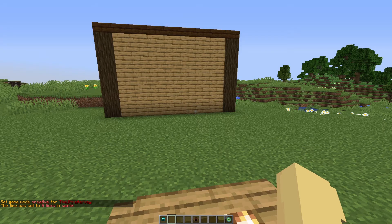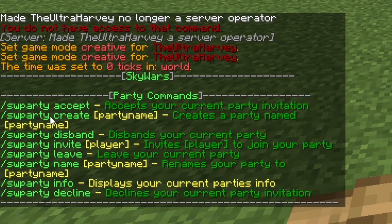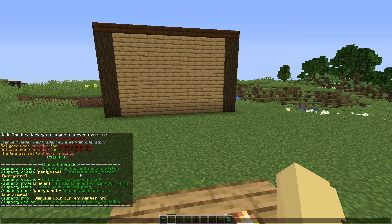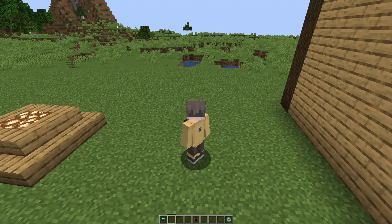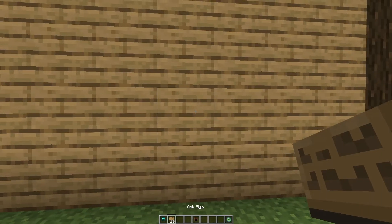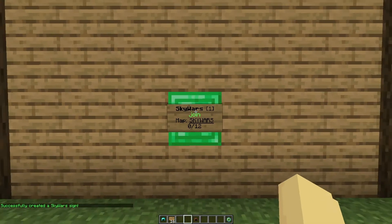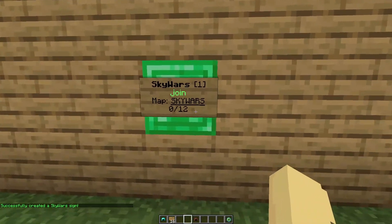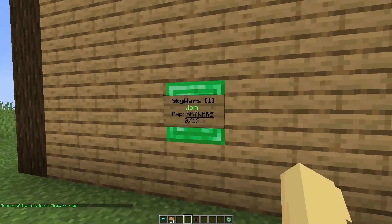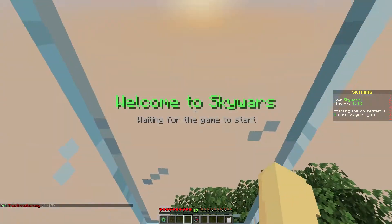Some players will want to play with friends, so they can create a party using slash SW party — there are commands to create a party, invite people, leave, and name your party. If you don't want players to be able to create parties to prevent teaming, don't give them the permission. If you don't like people joining through a GUI, you can use signs. Put SWR in full capitals on the top line and the map name on the second line. The sign will be created with an emerald block behind it, and as the game fills the block changes color. Players can right-click or punch it to join automatically.